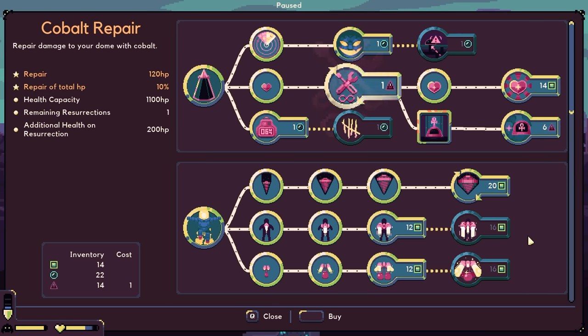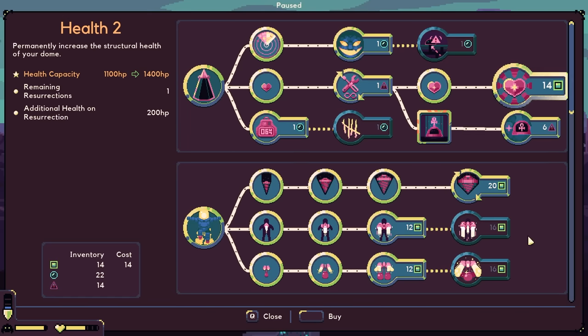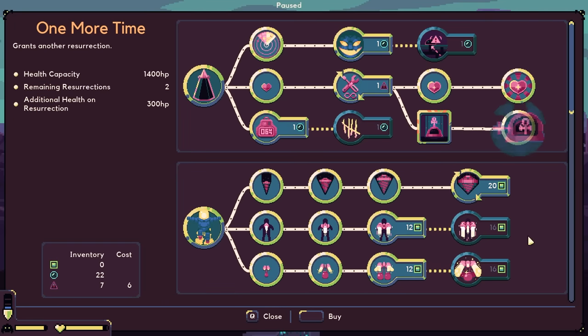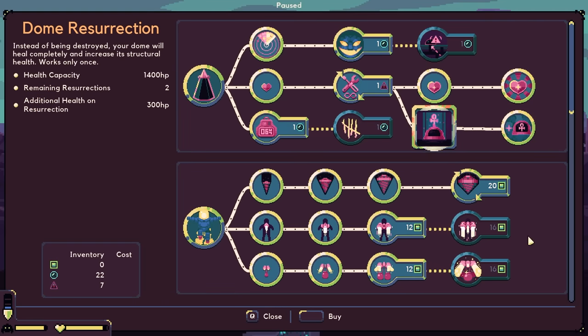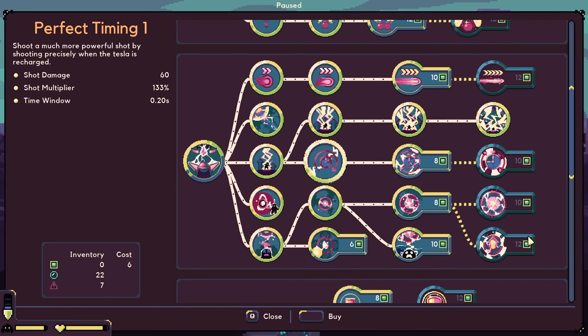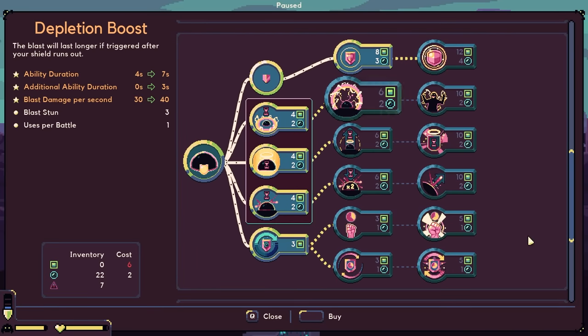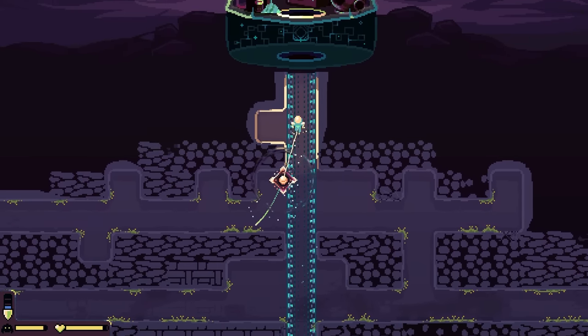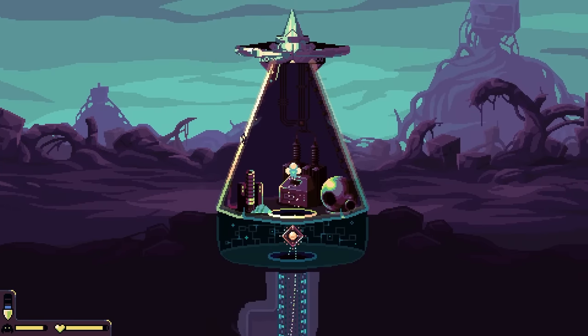Well, let's heal quick. We could use the 14 here on the health too — I think that's going to be the best plan, and then we're going to heal. We can also do this to resurrect twice if we do get destroyed. We have 22 waters but I can't even use them because I don't have enough iron, and there's literally no other resources on the entire map. Let's begin the D-Day.